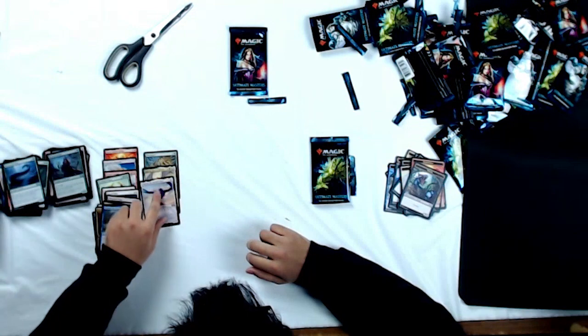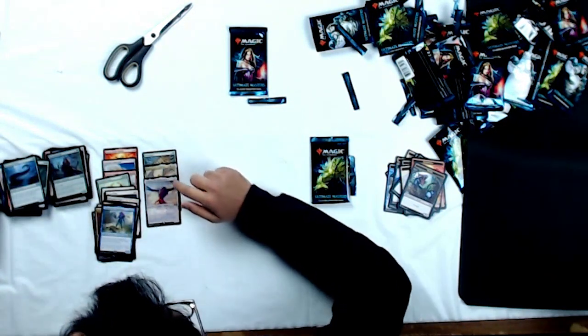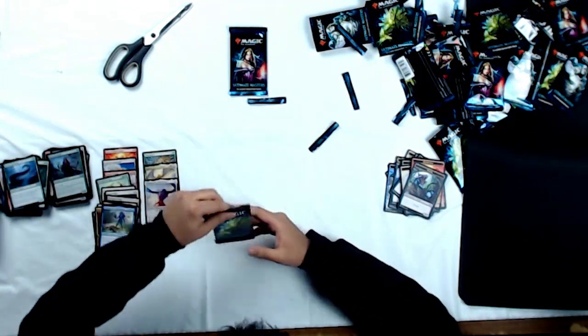Let's put those guys in the Mythic pile. So all three of our Mythics are sweet: we've got a Tarmogoyf, a Sigarda, and an Ulamog. Alright, let's see what our next Vengevine pack brings us.